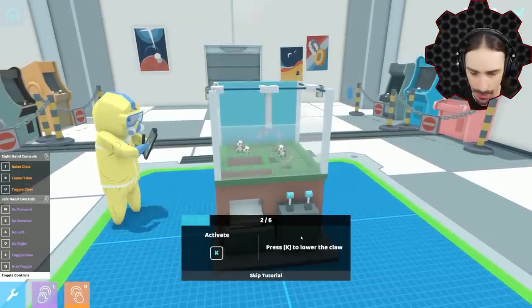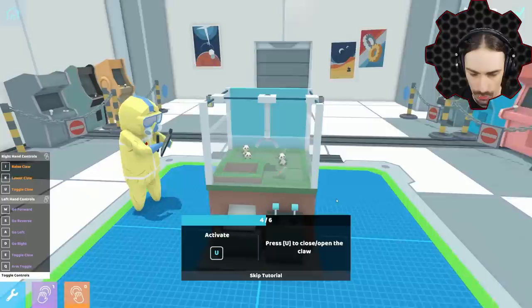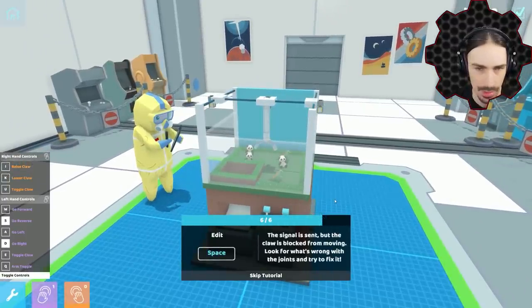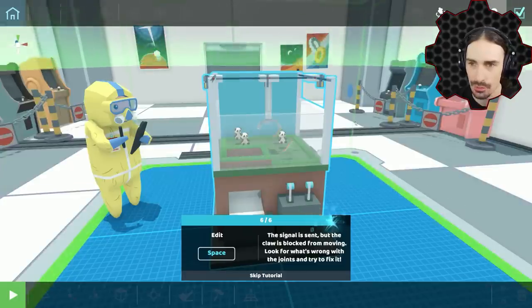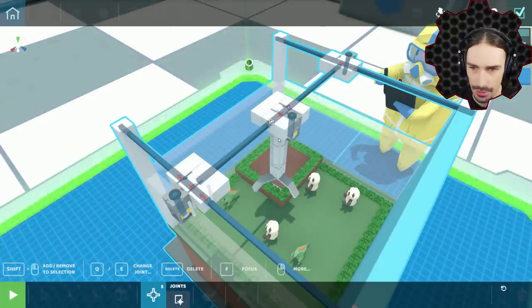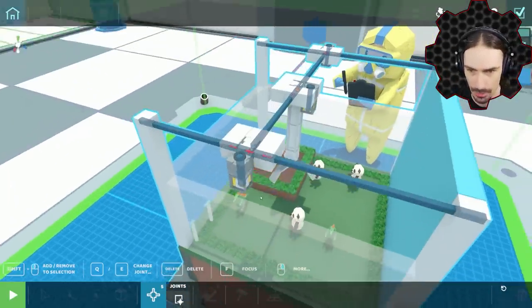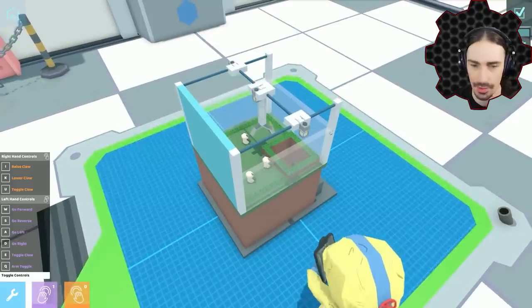Enter live mode to test this robot. Press K to lower the claw, I to raise the claw, U to open the claw, and WASD to move the claw's position. I can't move the claw's position - oh, here we go, these are the sliding rods, that's probably why. Look for what's wrong with the joints. These rods probably need to change towards sliding, not rotating - only sliding. If we do slide and rotate, this claw would be moving all over the place. There we go, now it should be fixed.